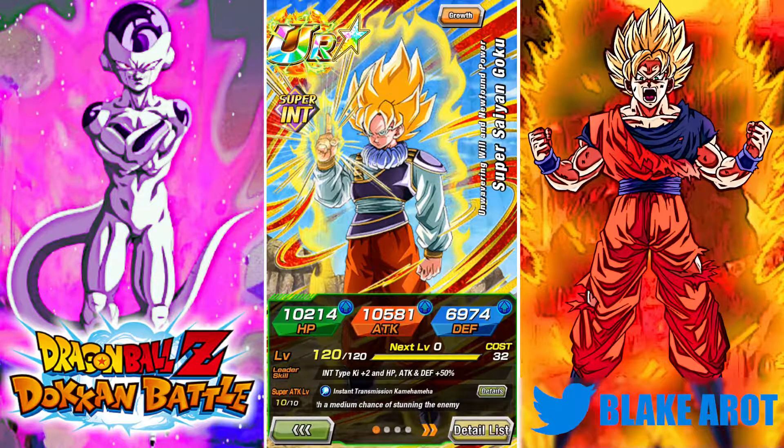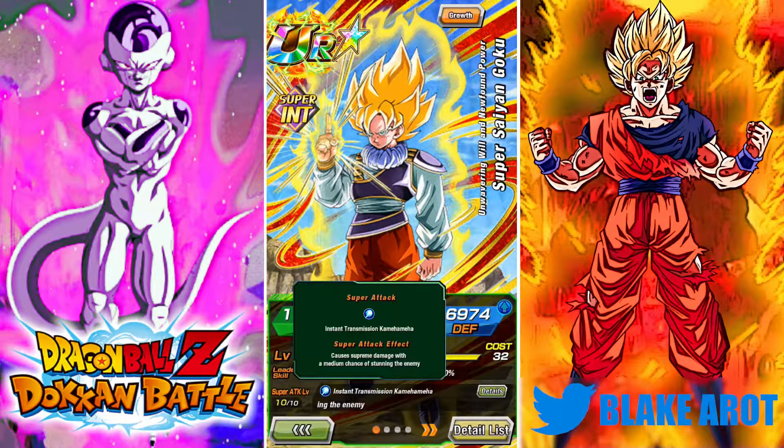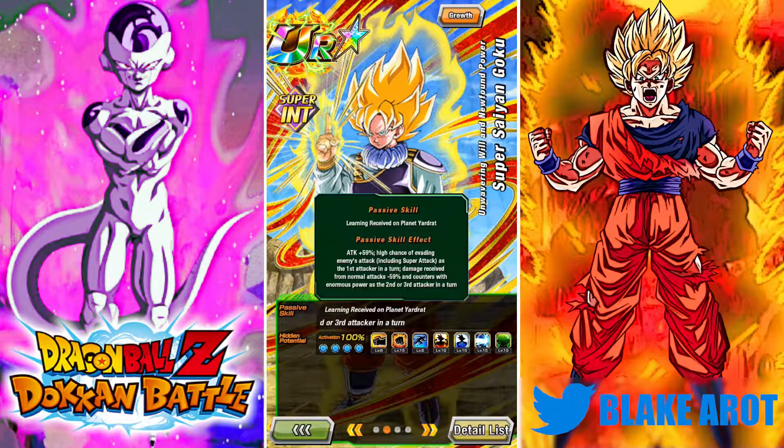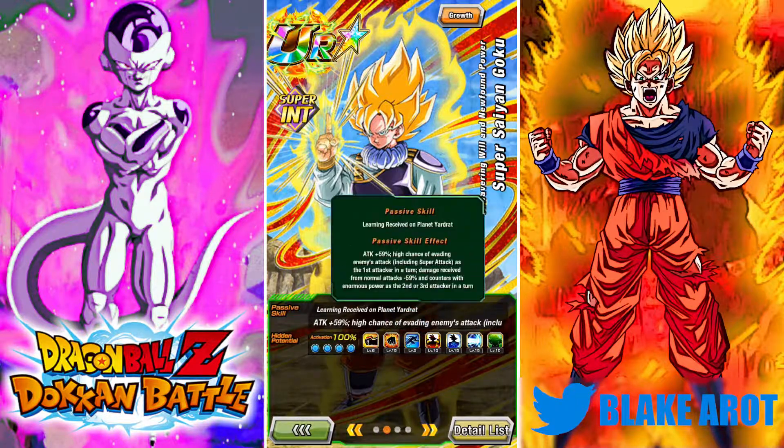His super attack is the Instant Transmission Kamehameha, which pre-damages the enemy with a medium chance of stunning — which is a decent effect. Moving on to his passive, he has ATK plus 59% with a high chance of evading the enemy's attack, including super attacks, as the first attacker in the turn. Damage received from normal attacks is minus 59%, and he counters with enormous power as the second or third attacker in the turn.